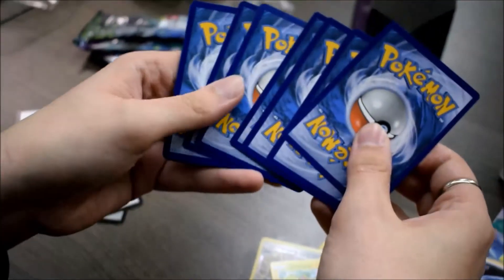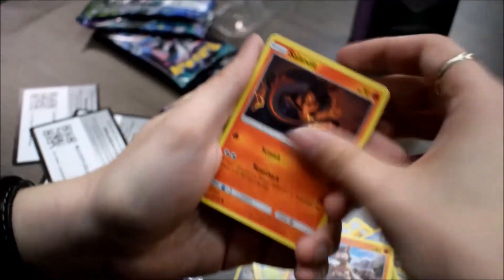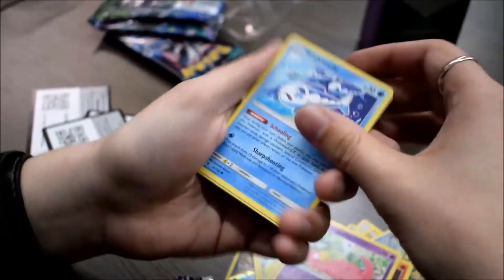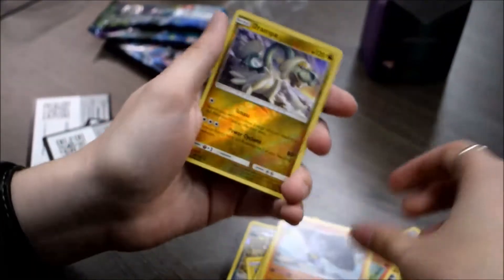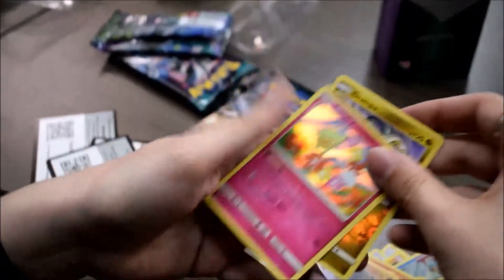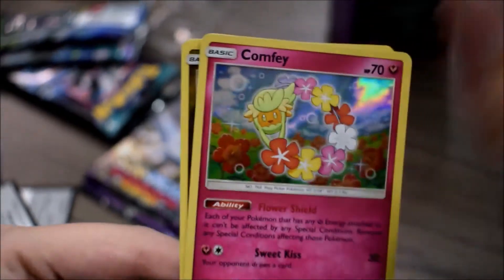My card codes — I'm definitely going to redeem those before I put this video up, so snipers, you can get them. Mudbray, Stufful — love the Stufful — Slowpoke, Wishiwashi, Darkness Energy, Lampent, Machoke — which was awesome — Slowpoke, a Reverse Rare Drampa — that was cool — and a Holo Rare Comfey. So my two good pulls came out of the same pack. That's all I got.